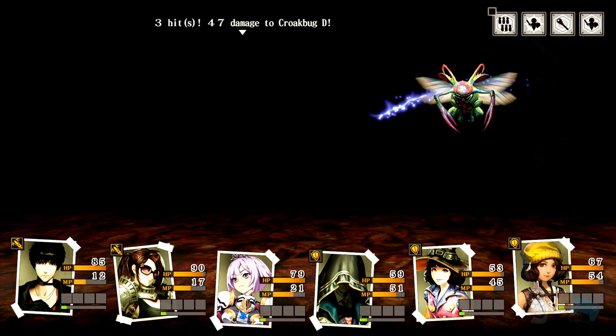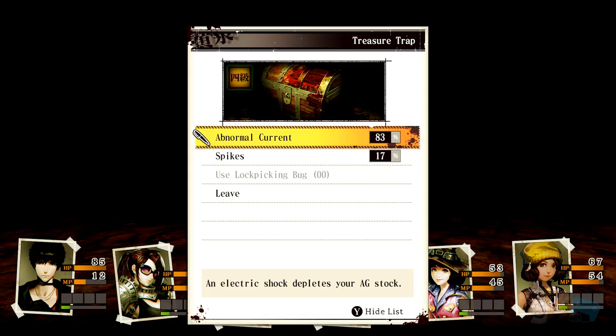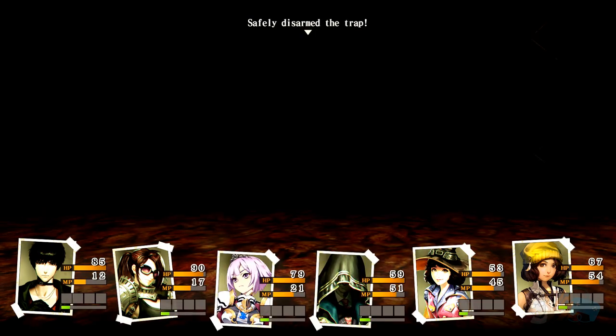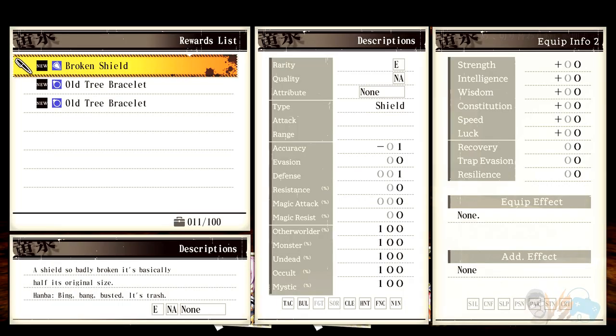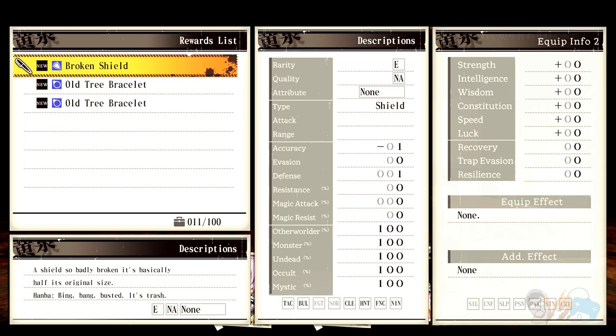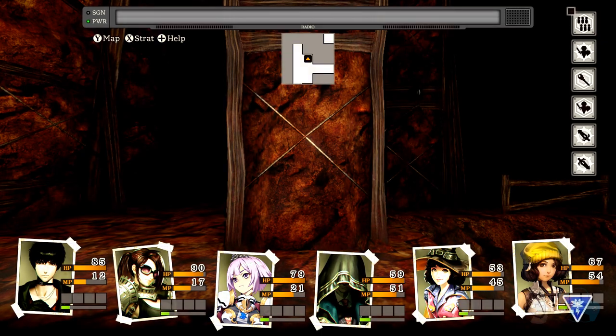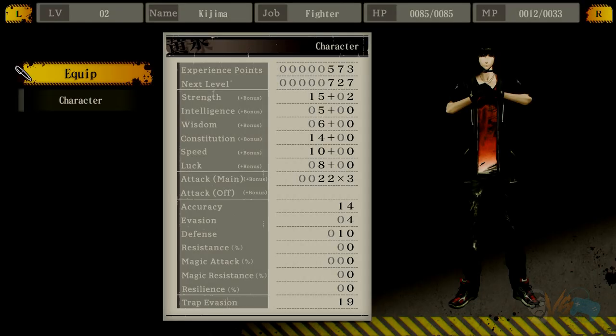Found treasure. Every treasure has a chance to mess with you. Broken shield — one defense, negative accuracy. Old bracelets — intelligence and wisdom if you put them on. We'll try that. A lot of loot. Broken shield's garbage. Oh, she could dual wield! Is there a bad thing about dual wielding? She's dual wielding katana and a knife — pretty cool.